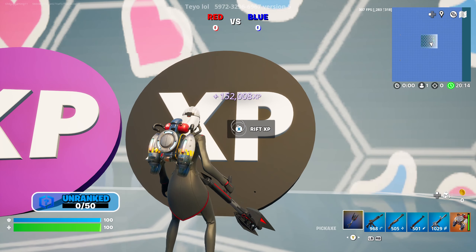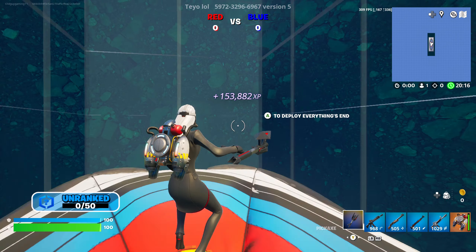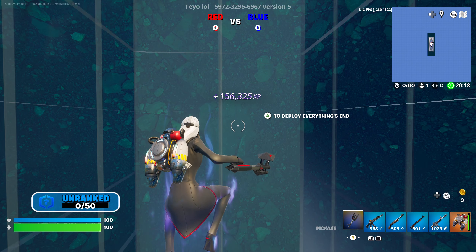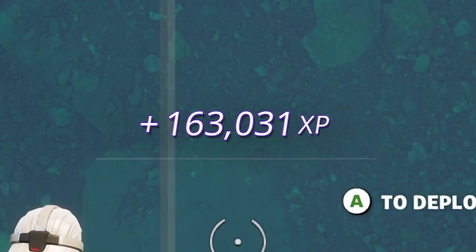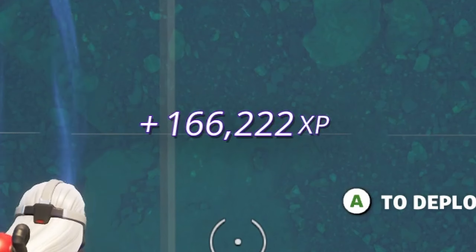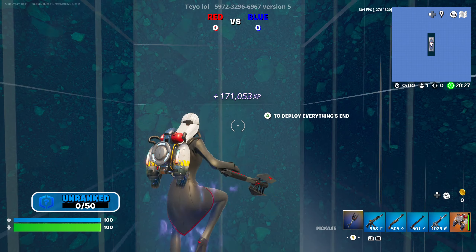Finally we can hit the rift XP button, and that'll bring us here to the bounce pads. As it is right now I'm gaining about a thousand XP per second. You can go ahead and stay here as long as you want and continue to collect as much AFK XP as you'd like.